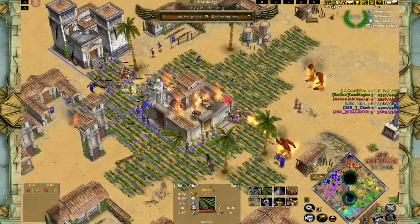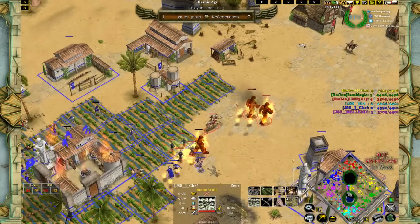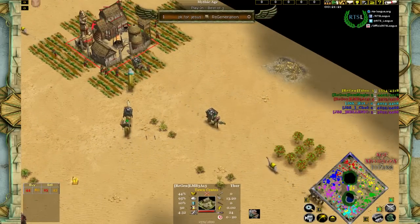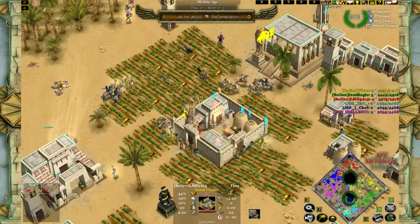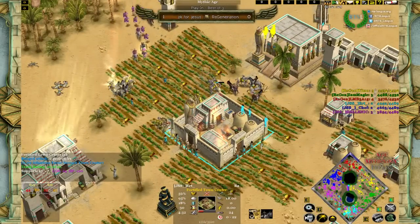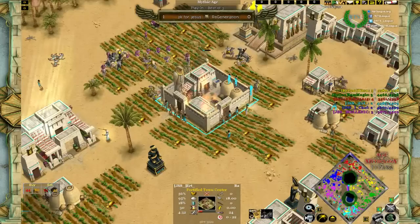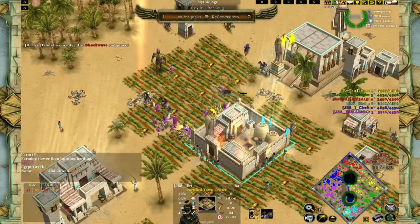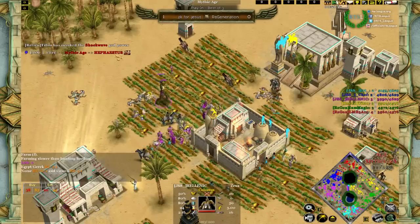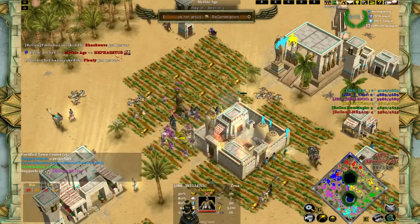Odysseus is at the scene, but with proper micro LMB could take him down. Strangely, LMB doesn't have a real army right now, which is odd given his economic start. Earth is in a difficult position — fighting Magic on the right with mercenaries while being attacked by Titu and the Vortex army on the left. Finally, Hellenic arrives in Mythic age — Mythic Zeus at three TCs — so he could be the one to swing momentum back in JSS's favor.